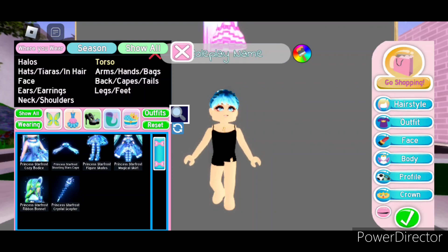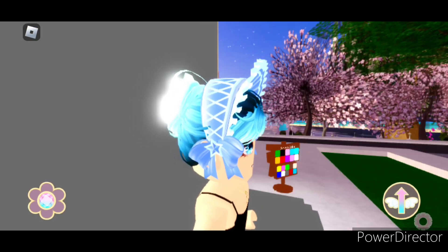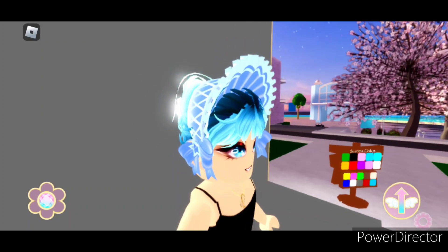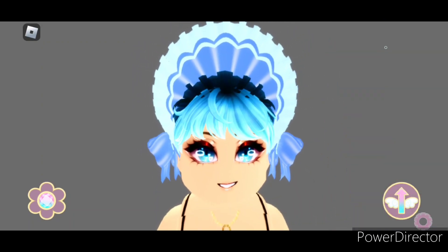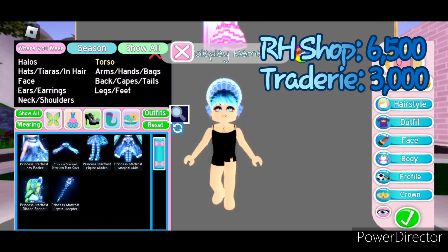The next item we're going to be looking at is the Princess Starfrost ribbon bonnet. It only has one toggle. It's super cute — it's got this lace and this frill here as well as this bow on the side with a cute star. The Princess Starfrost ribbon bonnet can be bought in the shop for 6,500 diamonds. On Tradery it's worth about 3,000.